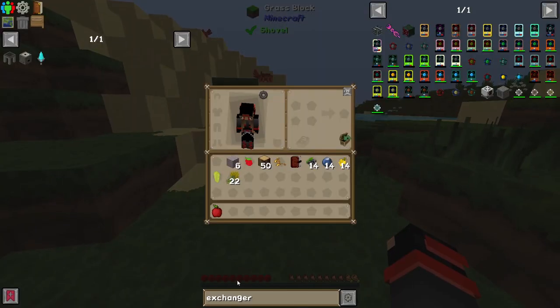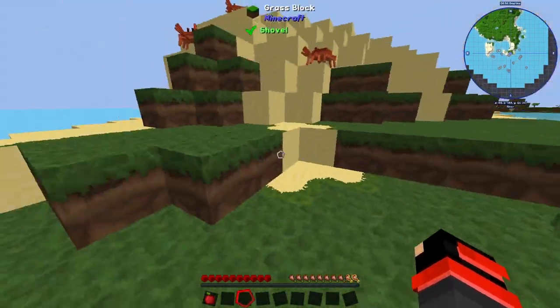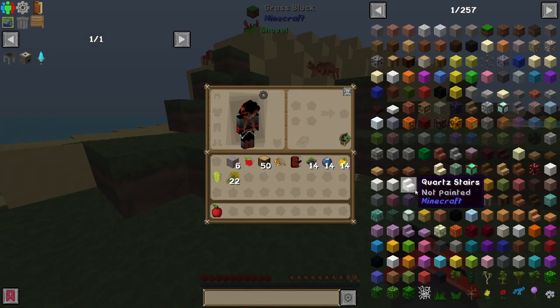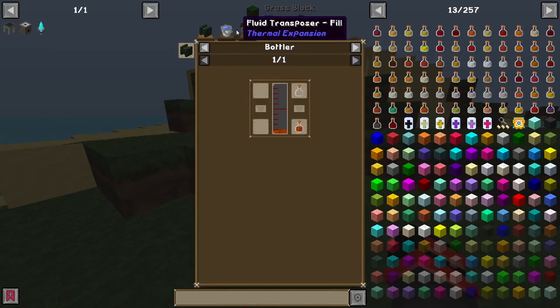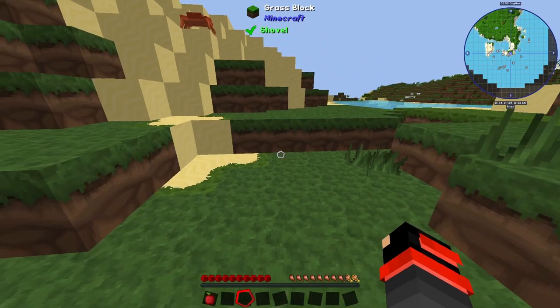The first mod we're gonna look through is actually Tinkers' Construct. As you see on the right here, this is called the JEI, where you could search for things and then click on them to see the recipe for how to make said thing. It's quite nice to have.